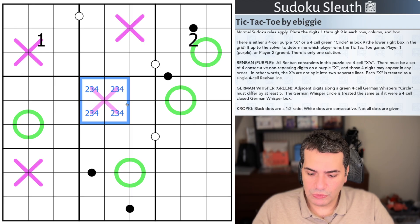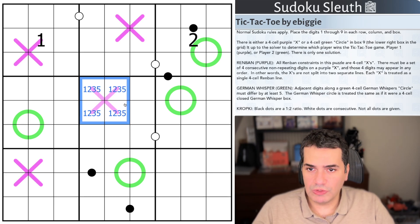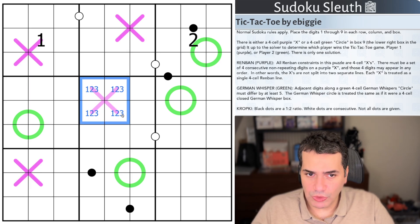So essentially these four cells are all Remband and there have to be four consecutive non-repeating digits in any order. So that could be two, three, four, five — or one, two, three, four. What I couldn't do at any point is skip a digit, like one, two, three, five. And of course I couldn't repeat a digit, obviously in the same box as well.